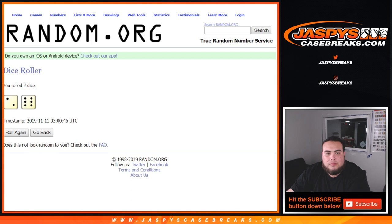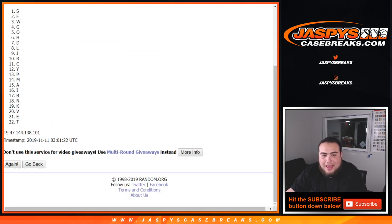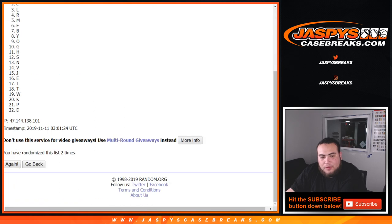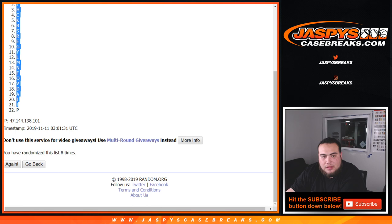Boom, 22. Now let's see if I match my 22 — counting 1 through 8. Eight times. W down to P.